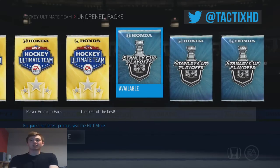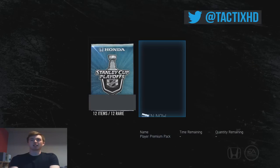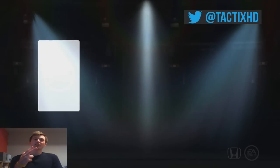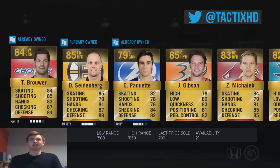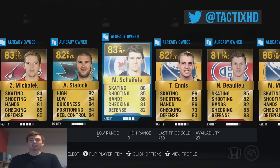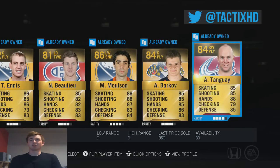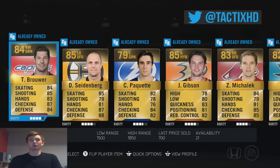This next pack here — it's the third pack, so why not go with one of these Stanley Cup Packs. They look pretty sick. I don't know why you need the Honda logo, but whatever. Stanley Cup Pack — we're going to go with the one in the middle. First Stanley Cup Pack — 98 Crosby, I want to see them. Doesn't look like we got them; we got Brower, Seinberg, Gibson — we got no one. It looks like we get 12 of these guys, all rare though. Unfortunately this one sucked.